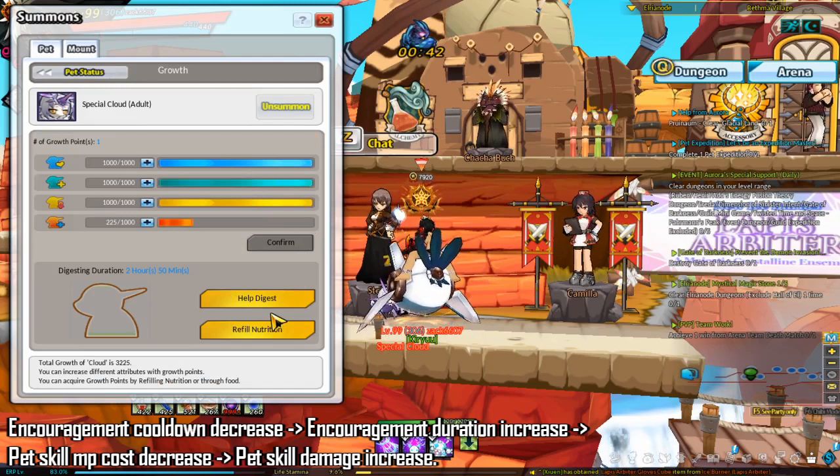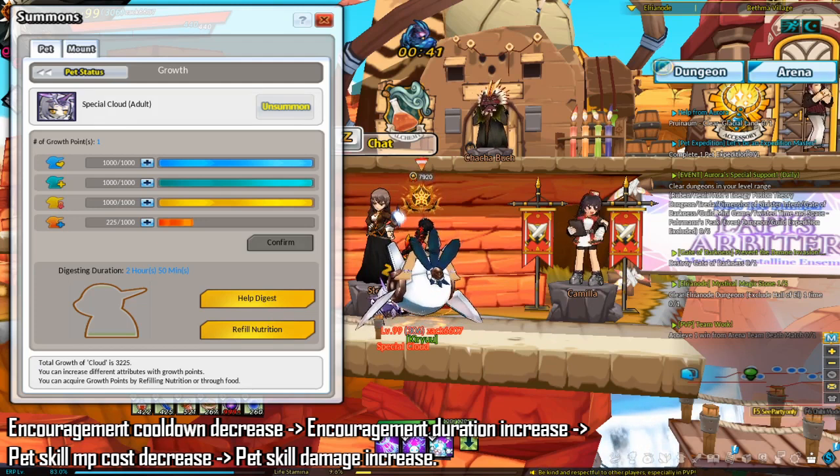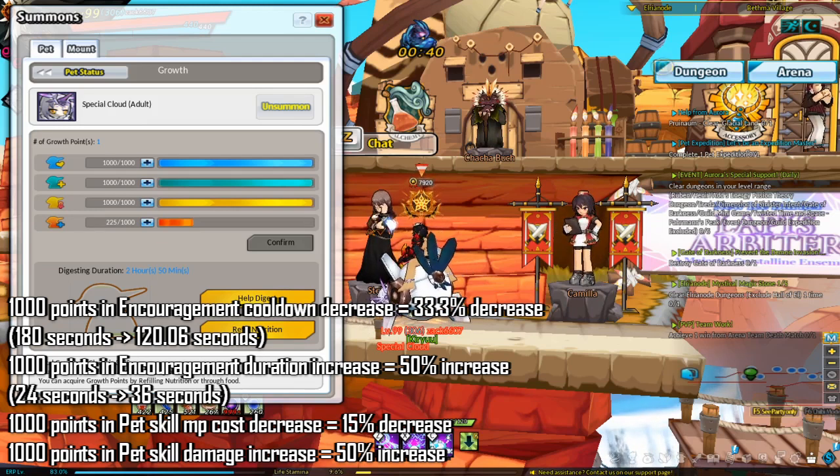You want to have 3000 growth points for your pet in order to gain access to special encouragement. For priorities on growth point investment, Pal recommends: first encouragement cooldown decrease, then encouragement duration increase, then pet skill MP cost decrease, and finally pet skill damage increase. Having 1000 points in encouragement cooldown decrease will decrease the cooldown from 180 seconds to 120.06 seconds. Having 1000 points in encouragement duration increase will increase the duration from 24 seconds to 36 seconds. 1000 points in pet skill MP cost decrease lowers it by 15%.